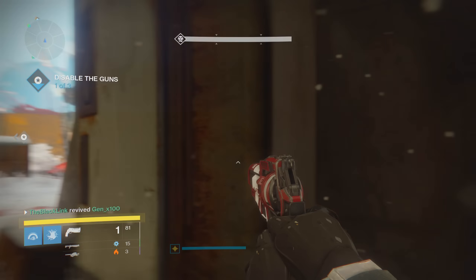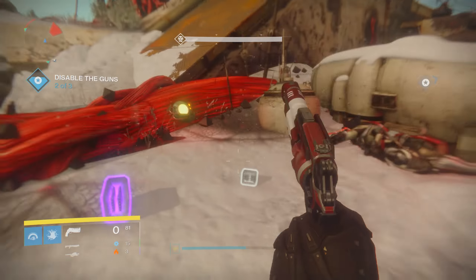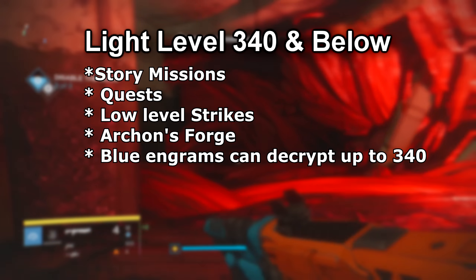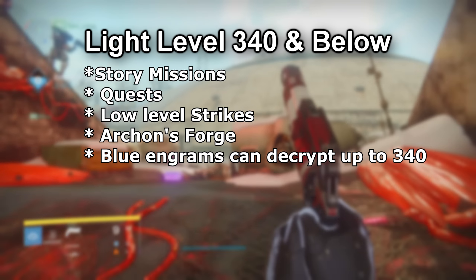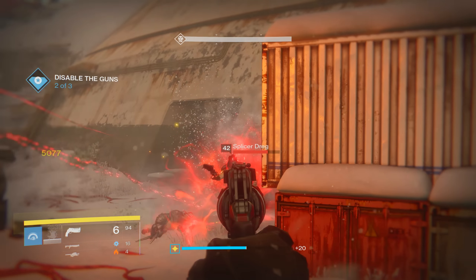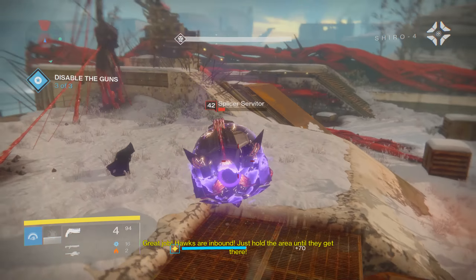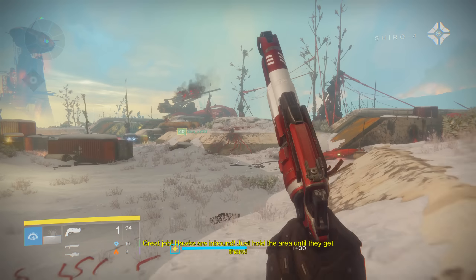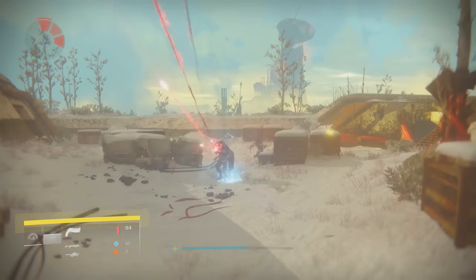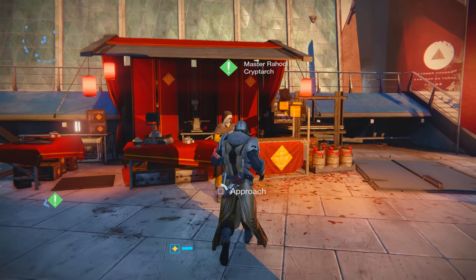For all Guardians underneath light level 340, all you're going to really need to do is collect blue engrams, which you can get from basically everything in the game. You can run story quests, strikes, Archon's Forge — really anything — and get blue engrams that will decrypt all the way up to 340 light. If you want to expedite things, get your story missions done which should get you a significant light level boost, then run normal strikes until you get up to 340. The one-to-one infusion and relevant light level system will really help you here.